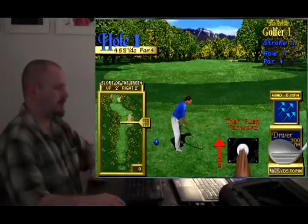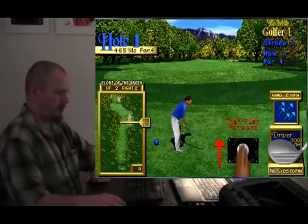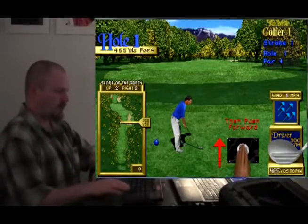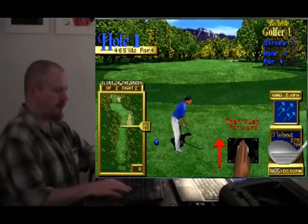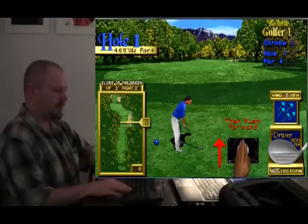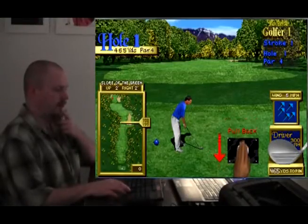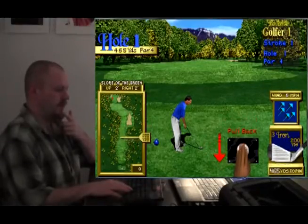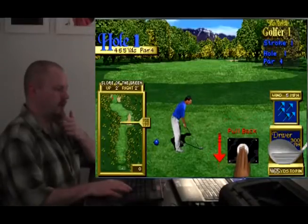I assume that means there's a tilt. But we don't really need to concern ourselves with that too much, because we aren't even going to make it to the green, most likely. You can switch clubs — the driver, I see. They tell you how many yards it could go, potentially or roughly. Basically, this is the big daddy — the driver. 300 yards. So that's what I want.